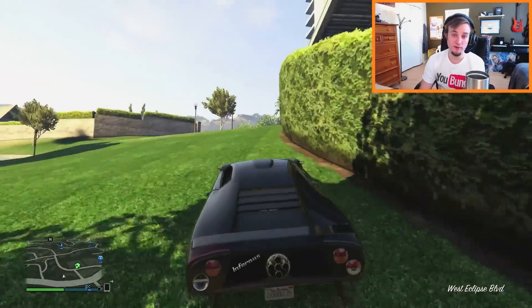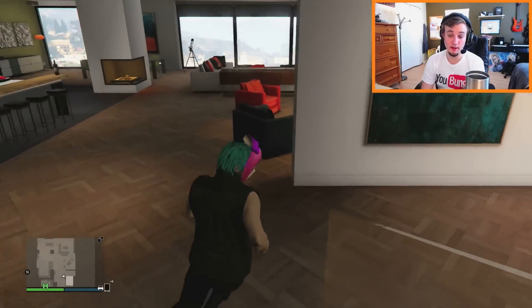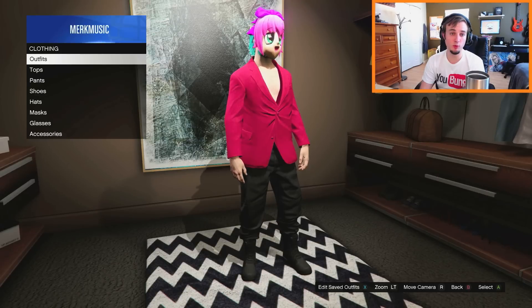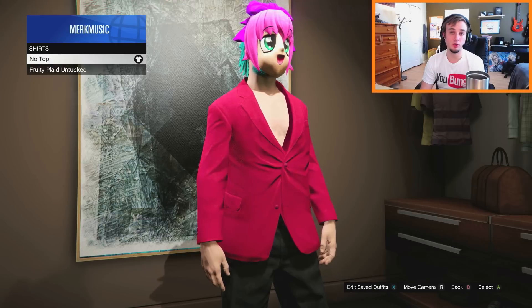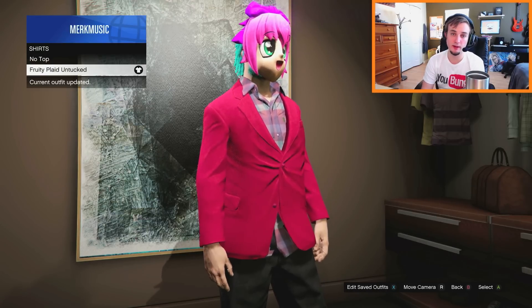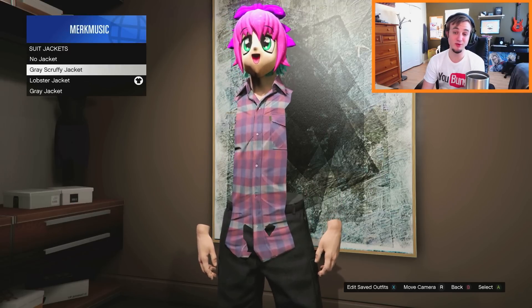Once you have all that stuff you want to go to a fitting room. I went back to my apartment and now I'm going into my fitting room. Once you're in a fitting room, go to change clothes and then go to tops — suit jackets — and put on a different suit jacket. Go down to shirts and then put on the fruity plaid untucked shirt. Then go back to suit jackets and hover over the gray scruffy jacket; you'll see that you have invisible arms.